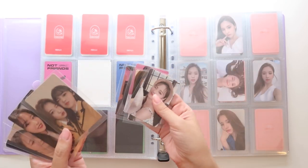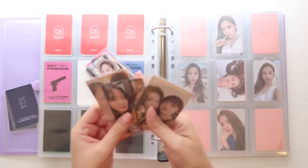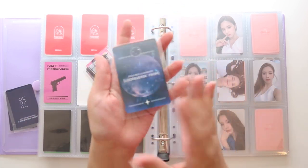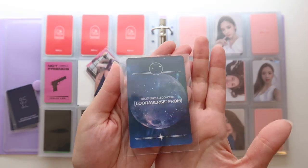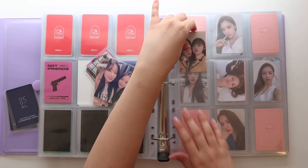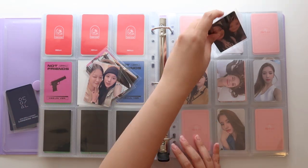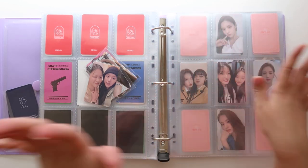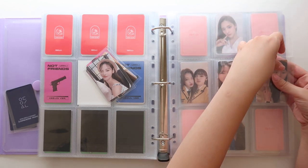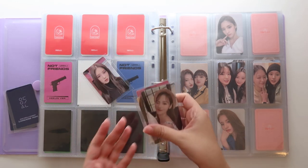I actually got really lucky that I have a Jinsoul and Cherry unit card in here too. Each member has four photo cards and then there are units as well. Melanie actually pulled my bias line in units, so that was really exciting. They also have really pretty backs — isn't that just absolutely breathtaking? They always have the best backs for special events. I'm just gonna go ahead and put the units in the middle and try to fill out a nine-pocket page until I can collect the rest of the missing cards.